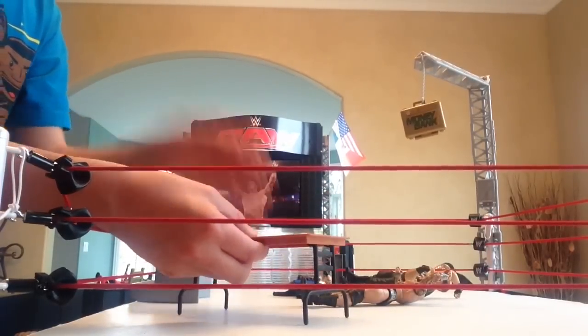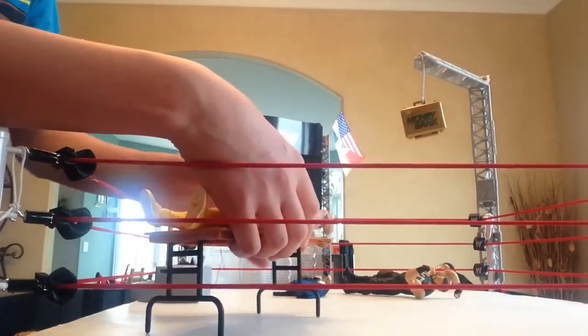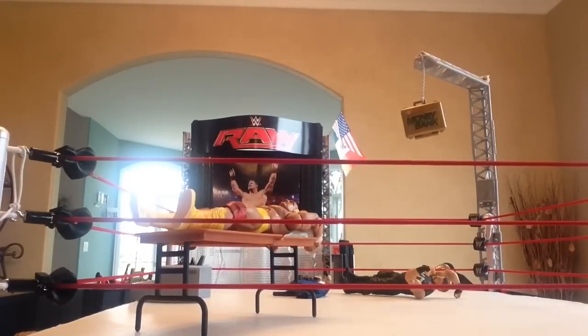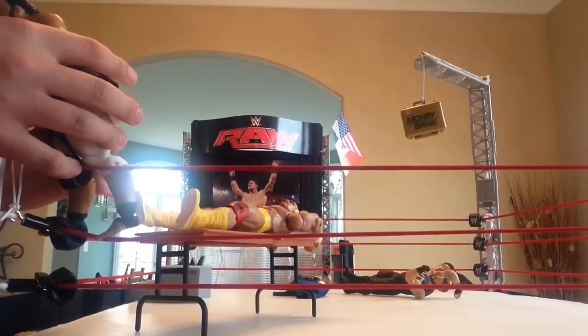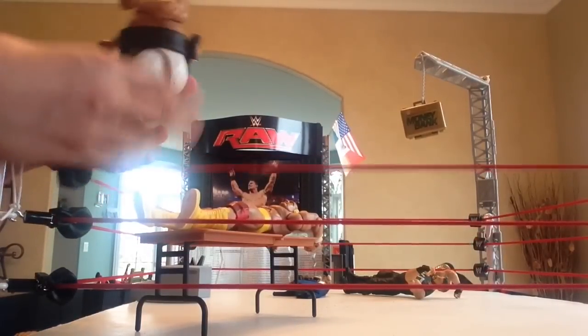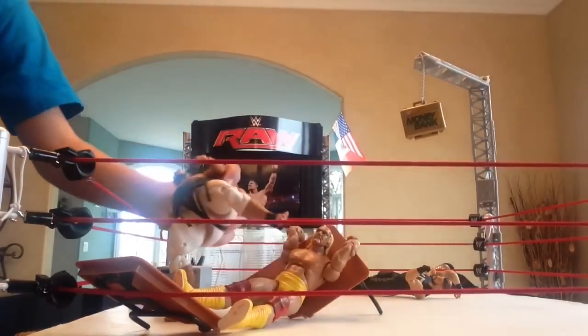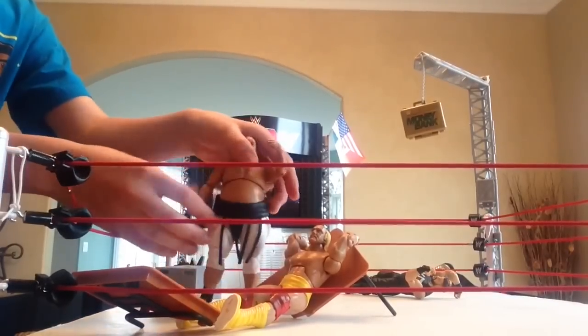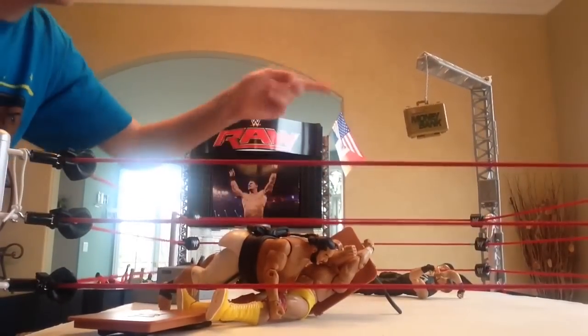Okay guys, here comes the last one, which I think is the best one. Let me set up some old mood around the table. I got Hulk Hogan laid out on the table. This is a very old cool move done by Yokozuna. I think he's going for that Bonsai Drop — Bonsai Drop! Put Hulk Hogan through the table, oh my god! And a cover — where's the referee? 1, 2, 3! Ding ding ding.